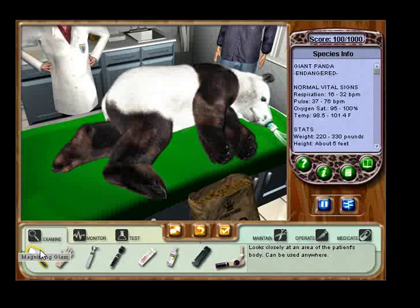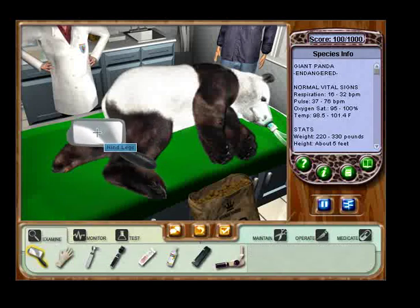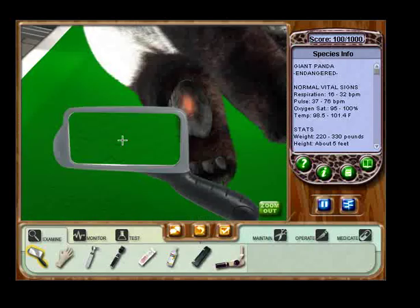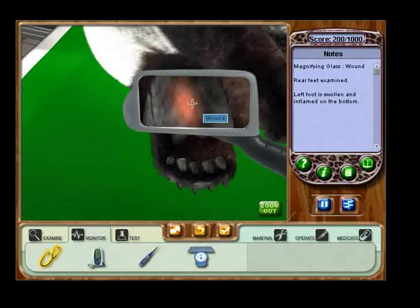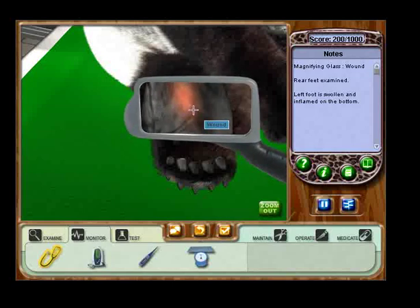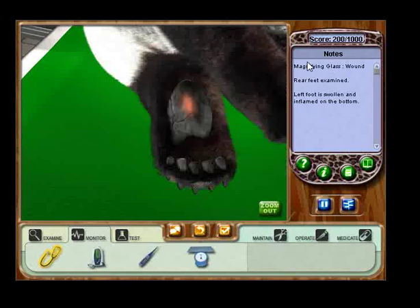Now let's take a closer look at this patient's foot. Click the hind leg section of the animal. Move the magnifying glass over the red area on his left foot. See that abscess? Look on the PDA to read about the results of each instrument you use. If what you did was correct, your point total will increase. Click the button there in the bottom right to return to the previous view of the animal.